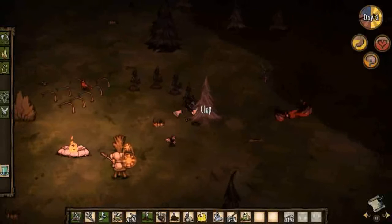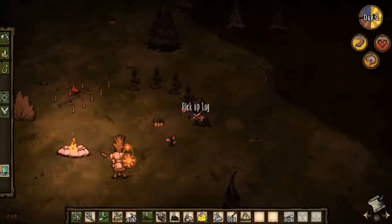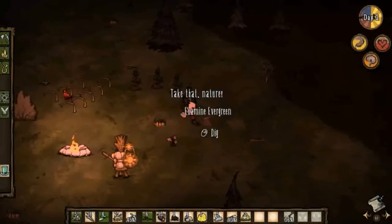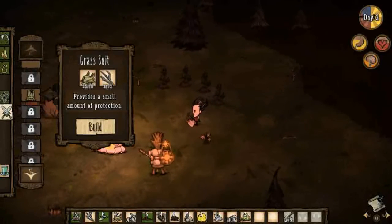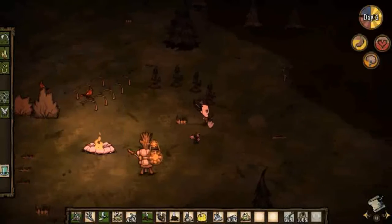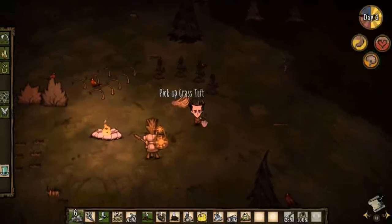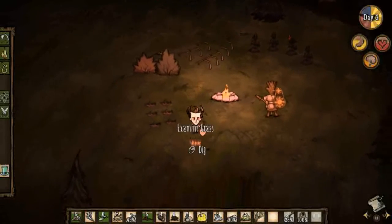This is starting to look alright, I'm liking this. Now, my understanding is that you start to get attacked after a while, and I realize I have no armor on. So you can make this grass suit - that sounds like it's going to really defend me well. But hey, it's better than nothing, I suppose.